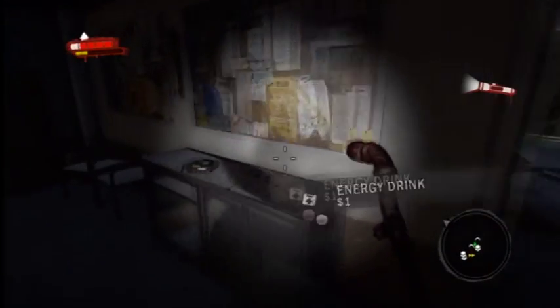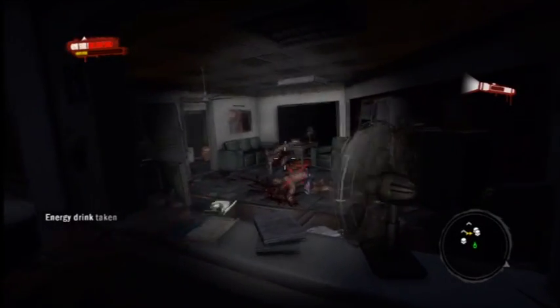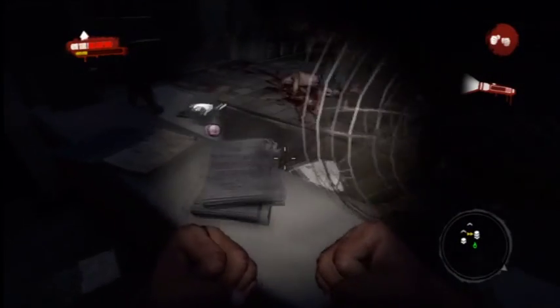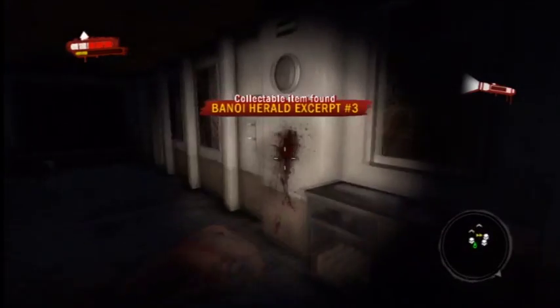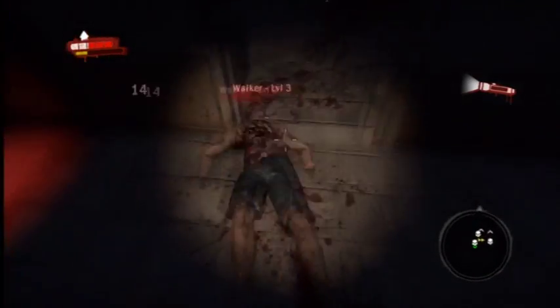Going around the room, keep your eye open for energy drinks because they will of course replenish health. Later on in the game you'll find energy drink dispensers — soda machines up on the wall, five bucks a piece. I'm going to pick up a quick little fact; there are quite a few of these lying around all over the place. You can grab yourself a little trophy for picking up all of those.